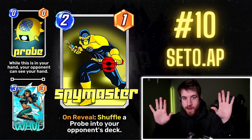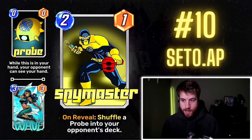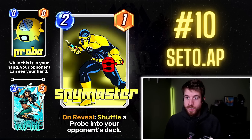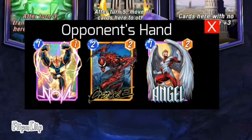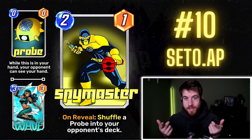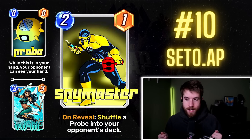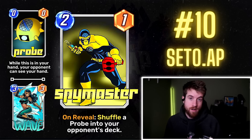Number 10: Seto AP's Spy Master. Spy Master is a 2/1 on reveal — shuffle a probe into your opponent's deck. The probe is a zero-cost, zero-power card. While it's in your hand, your opponent can see your hand. Since I'm putting it into my opponent's deck, they're the ones who draw it, so I'm the one who can see their hand when the probe is in their hand. You can play this on curve on turn 2, they draw the probe next turn, and you see their hand on turn 3.